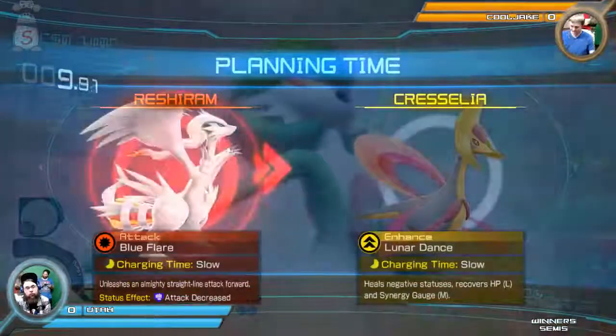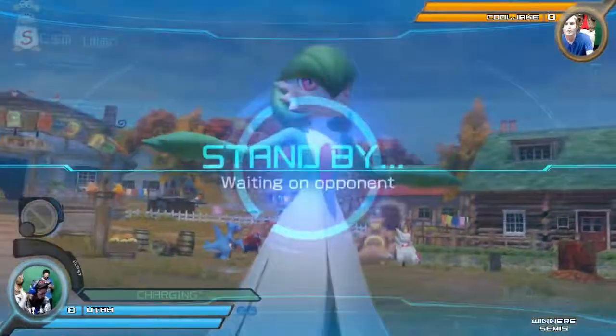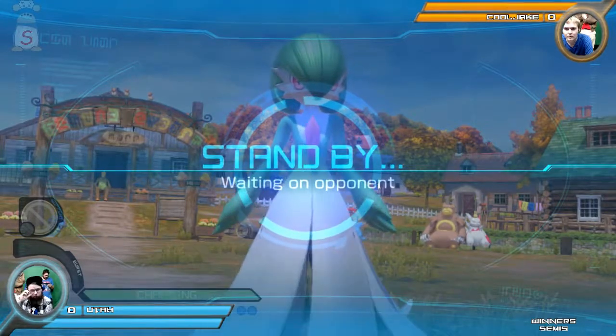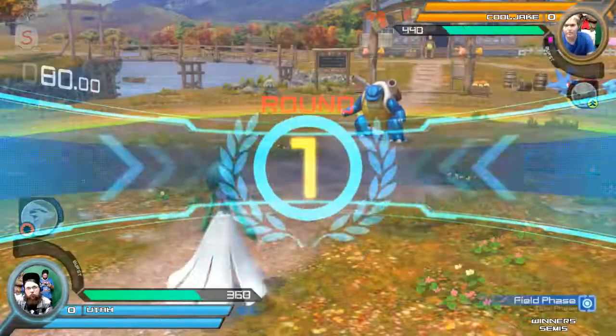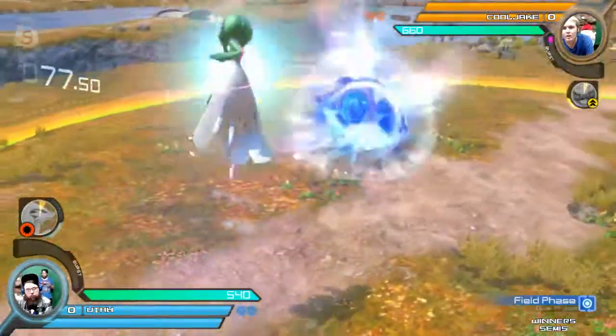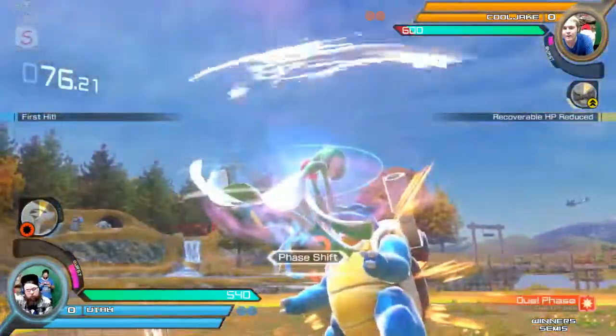Moonblast beats out all the zoning options that CoolJ will have. Every single option is beat out by Moonblast. And I think most forward wide will go through most things as well. In the field phase, Blastoise is going to have a lot of trouble.